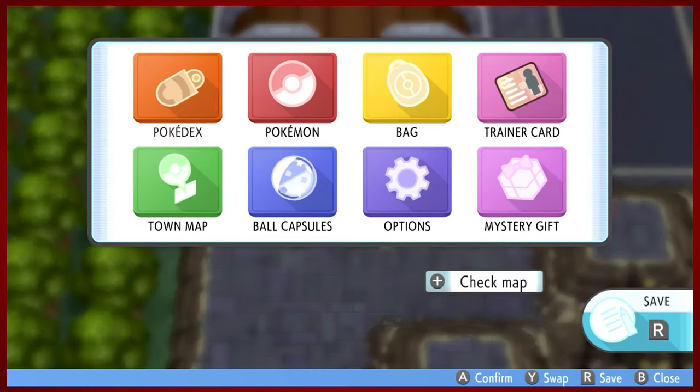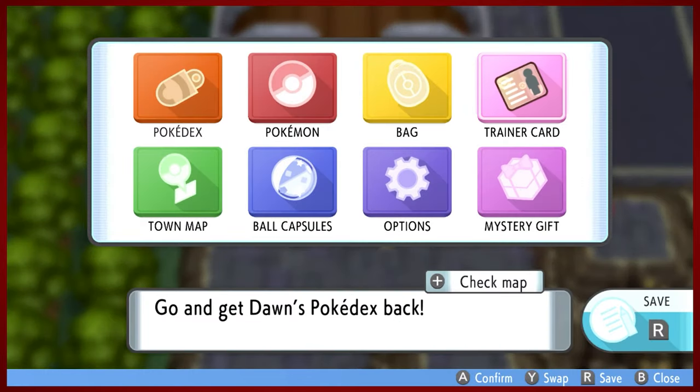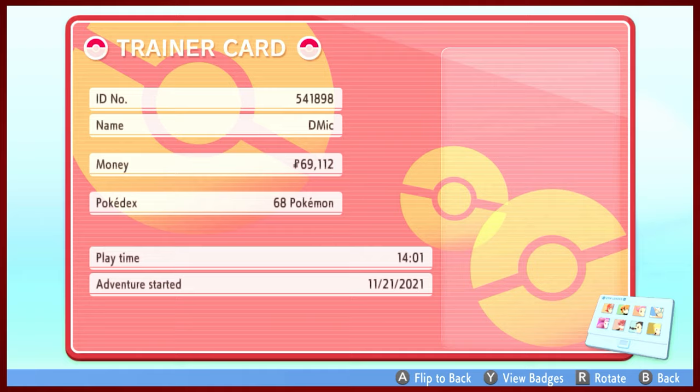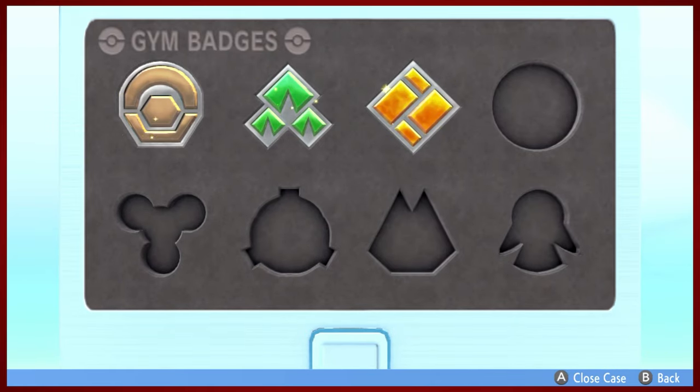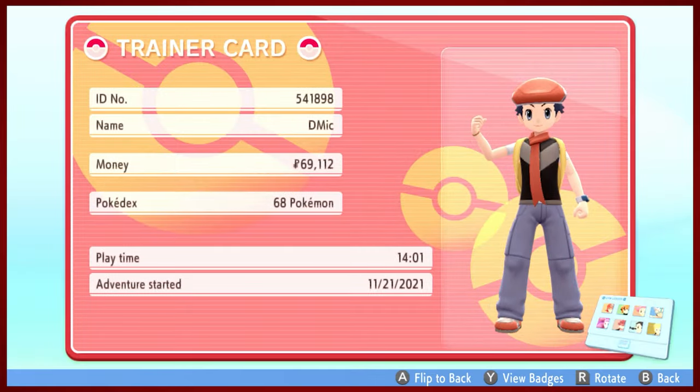Something interesting - this is something you can only do when you collect badges and you are in handheld mode: you can polish your badges. When you're in handheld mode, rub your fingers all over those beautiful badges and they'll sparkle and shine. Beautiful.